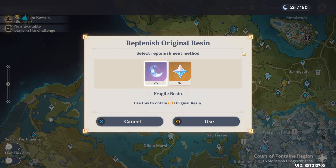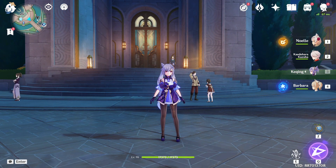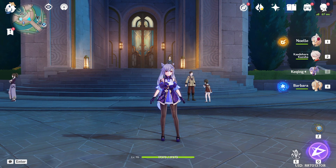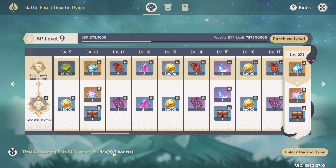If your resin isn't enough, you can use gems or a fragile resin, but I suggest you keep those until you really need to upgrade your character. You can get resin from chests and from the Battle Pass event, which runs for around 30 days.